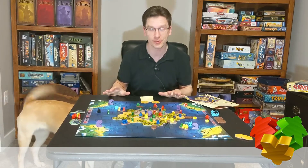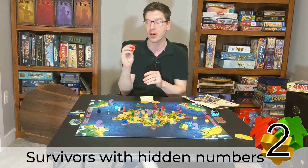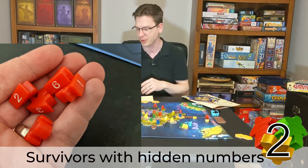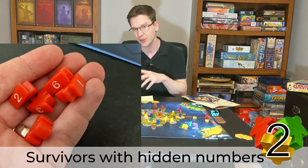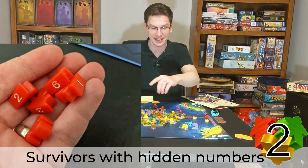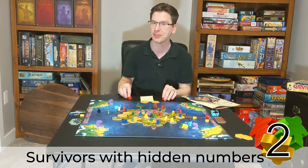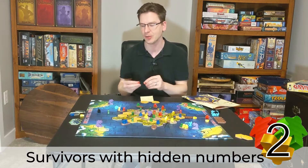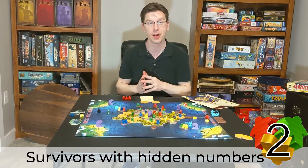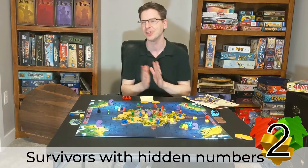Each of you has a group of survivors — these little meeples. One of the interesting things about these meeples is that on the bottom of them is their value: how many points they're worth. It goes from six, five, four, three, two, and one. You have more ones and twos than sixes and fives — you might only have one six. You put all of them on the island, taking turns placing them without showing your opponents what values you're putting where. You have to remember where you placed them because you're never allowed to look at the bottoms again once they're played.